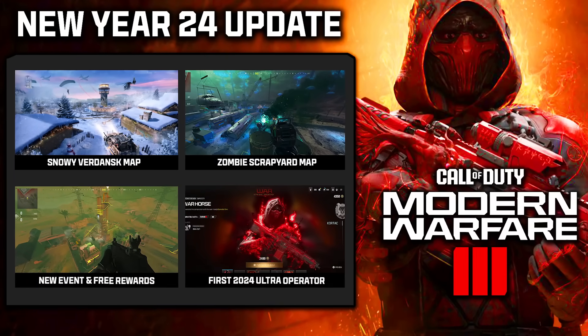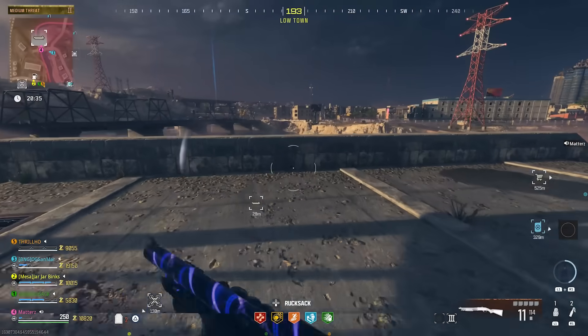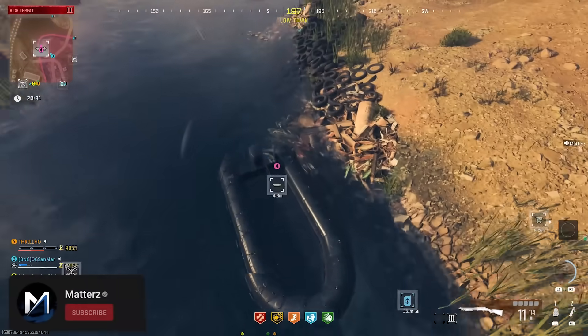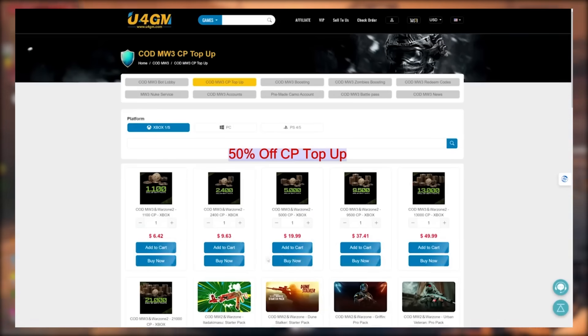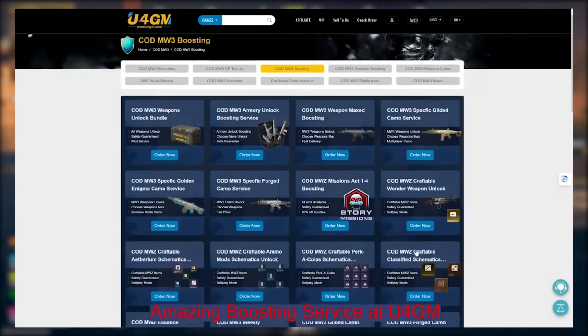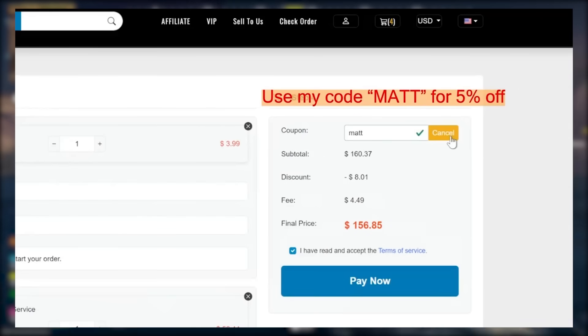Let's break down the first major update in MW3 for 2024. We have a new zombies event with free rewards and some content in the game right now. We're super close to 114,000 subs — thanks for joining the channel. Shoutout to UFO GM if you need help getting MW3 mastery camos, rare unlocks, zombie schematics, and more. They have a special Christmas and New Year discount — 15% off with my code, links are down below.